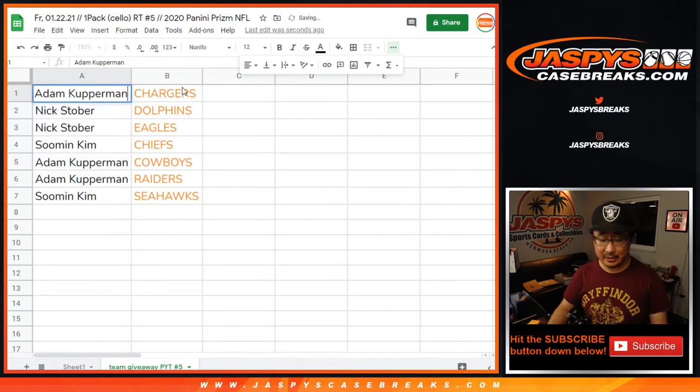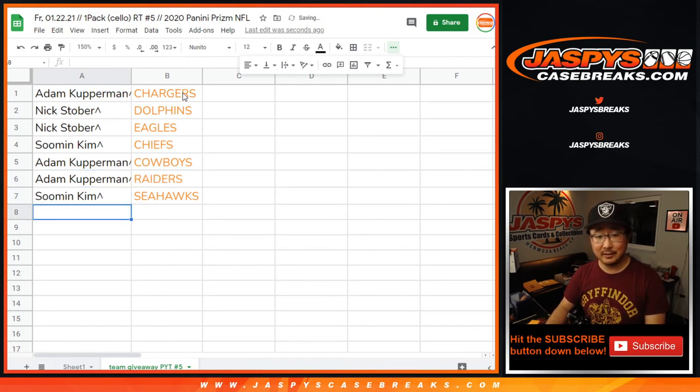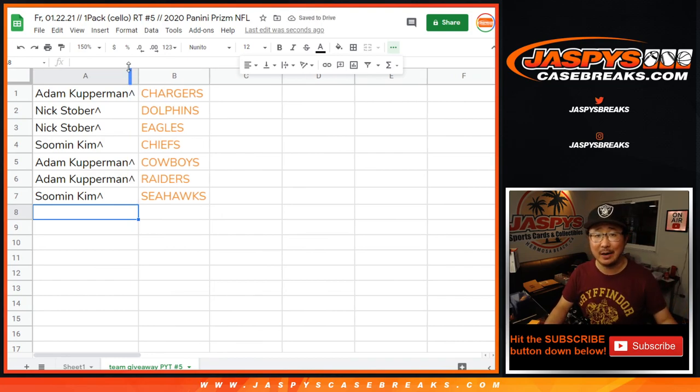Adam Kupperman's happy — he's got the Chargers. Nick Stober happy — he's got the Dolphins and the Eagles. Su Min has the Chiefs. Adam has the Boys and the Raiders. Su Min has the Hawks. Pretty nice. In a separate video it'll be pick your team number five — we'll see you for that. JazzbeesCasebreaks.com, bye bye.